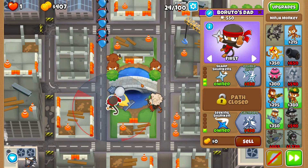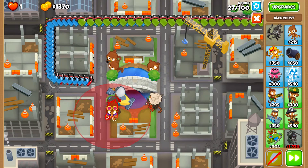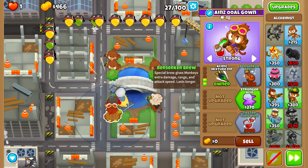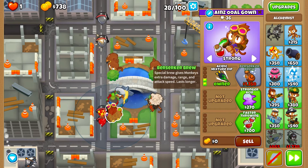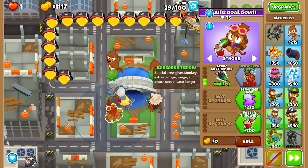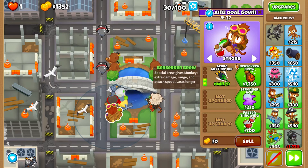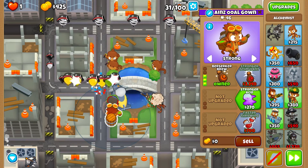After that we upgrade the Ninja to 2-0-1 and the Submarine to 0-0-2. The 0-0-2 is very important because the Air Burst Darts will help you against rounds 20 through 23 and 27. After that we place the Alchemist below the Ninja — 2-0-0, on strong, very important. And next we upgrade him to the Berserker Brew.